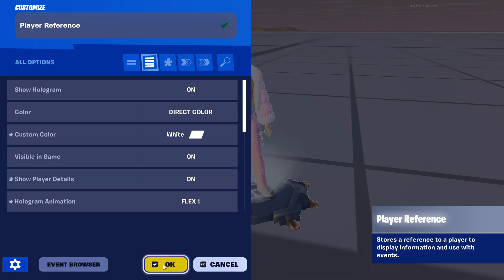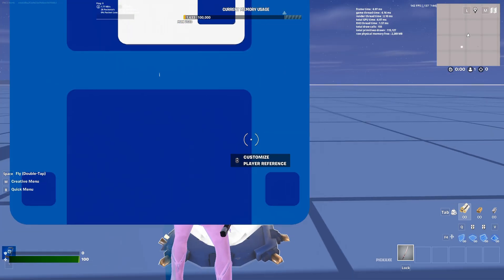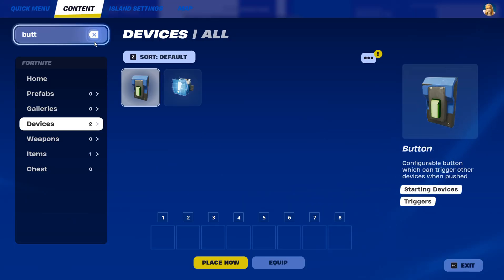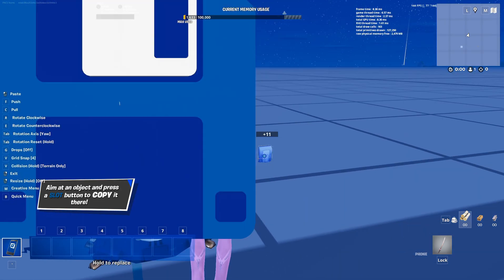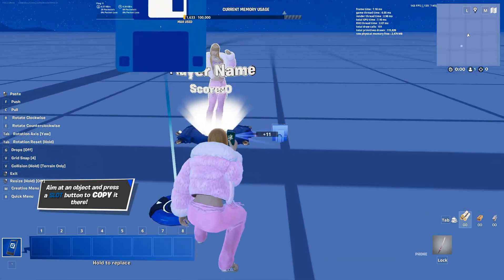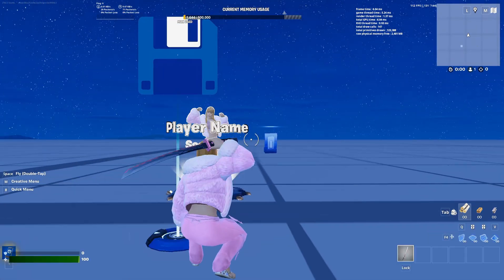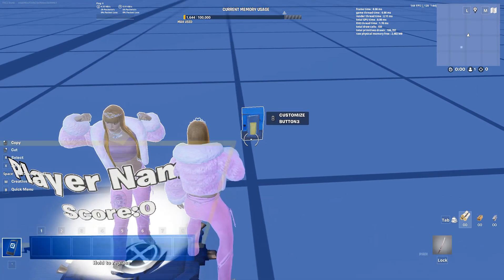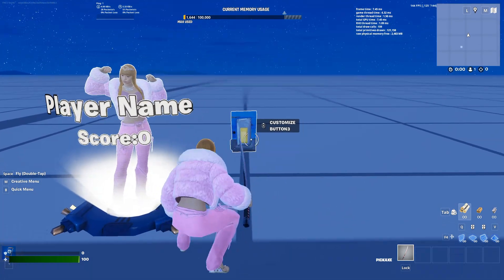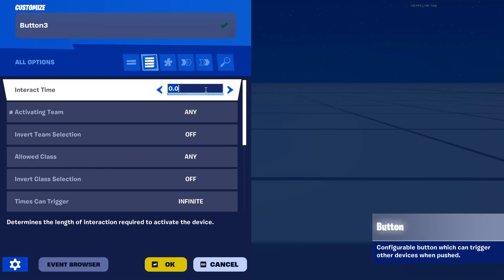Click okay. Now you're going to go back into island settings, then go back to content. Once you're in content you have to search your button in devices, which is the fourth option. Place it now — you're going to have to place it right next to the player reference, right around it, just right here.